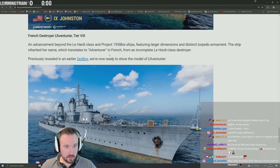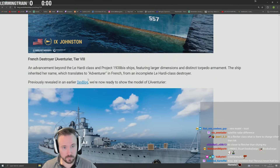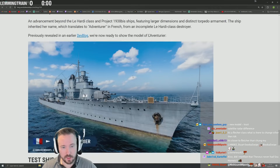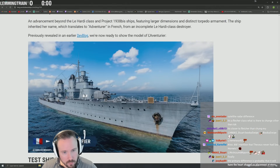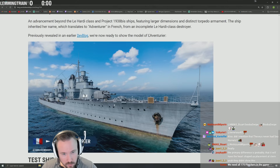French destroyer — the Aventurier. I have no idea how to pronounce that, I'll just call it 'Adventure.' Here's the model of the Aventurier — wow, those turrets look really weird on the hull. It just looks like they slapped a turret from something else on it.